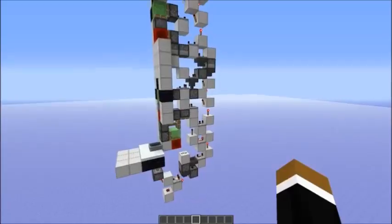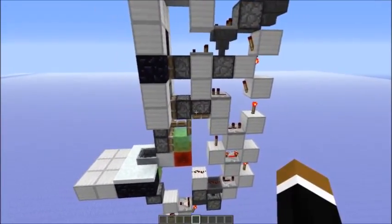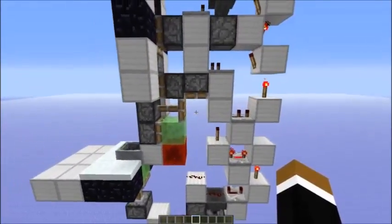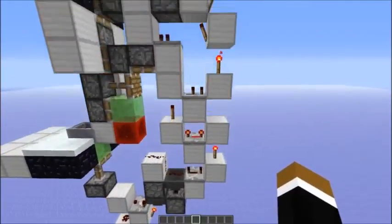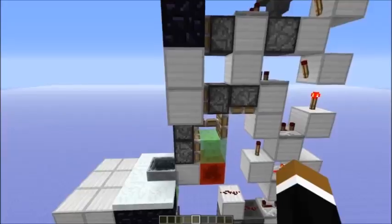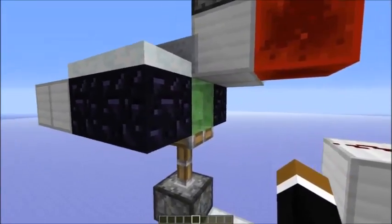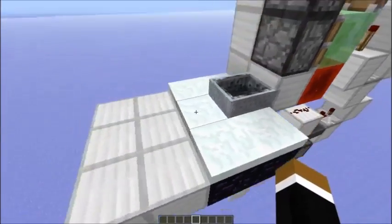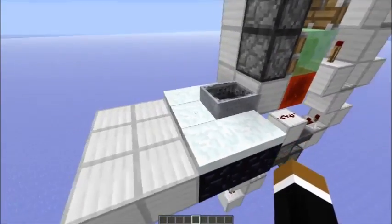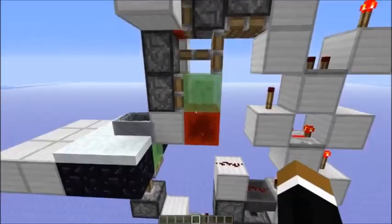Let's take a look at the redstone. It's quite complicated, but it's easy to build because it's just one-wide. If you really need a tutorial, you can take screenshots and look at it. So obviously you need a string here, and also some obsidian around the slime block. I used snow layers here so the minecart stays in position and doesn't glitch out when somebody runs into there.